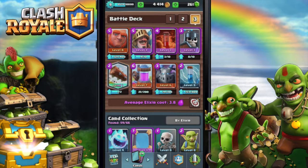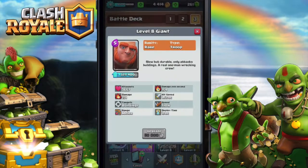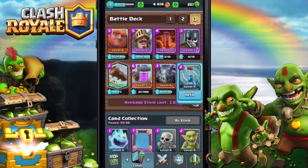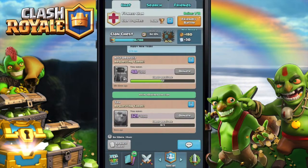I need one more card for the Prince - the Prince is gonna be level four. My cards are leveling up - the Mega Minion needs to be level seven already, it has to be level nine. Zap is level 10. I want to buy some elixir but it's too much gold. Alright guys, that was it for the video - peace!